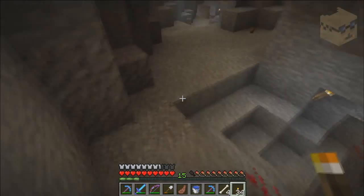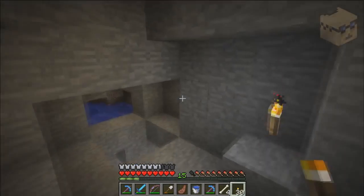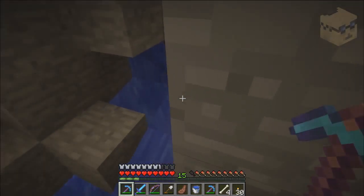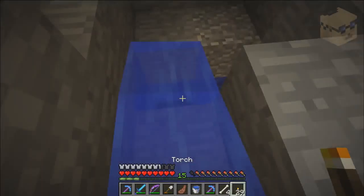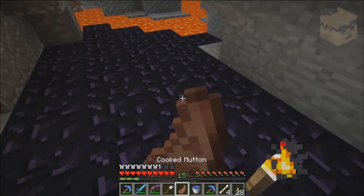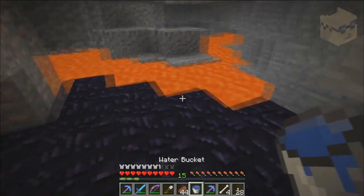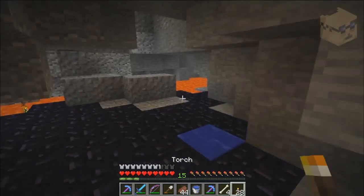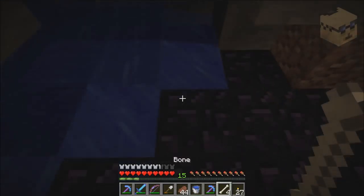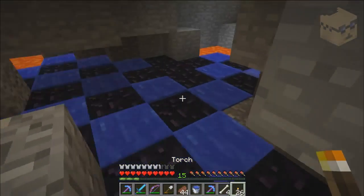Another problem with Silk Touching is that you don't actually get the coal to use at that time — you just get the blocks. Once I get this cave area filled out, when I start collecting blocks again I'll hit some with a normal pick to get coal.